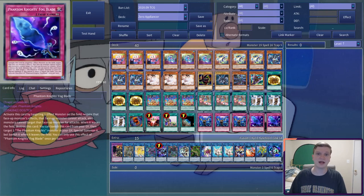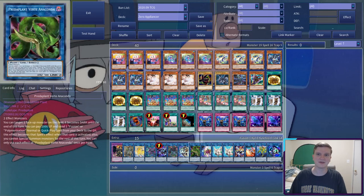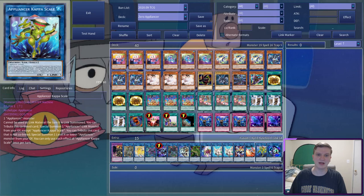In the extra, we've got Goon, Access Code, Unicorn, Berserker, Rusty, Virus, Mask, Verte Anaconda, Celtopus, two Laundry Dragon, Vacu Elephant, Dryer Drake, Kappa Scale, and Linkaribo.